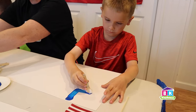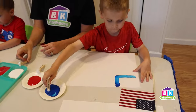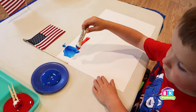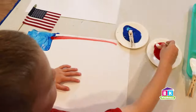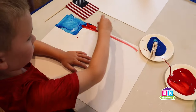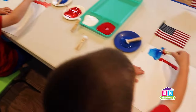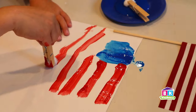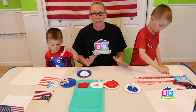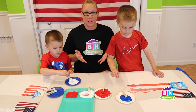You can paint with it, you can put dots with it — however you want to make it end up looking like an American flag. You can use the whole paper and make it big. This is your project. The important thing they're learning in this craft is the stars and the stripes, because they represent things about our country — they're symbols of our country.